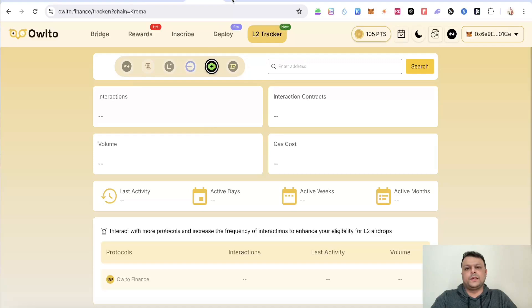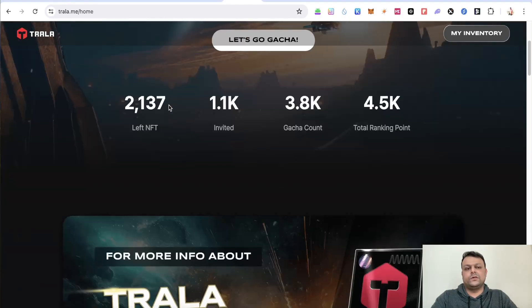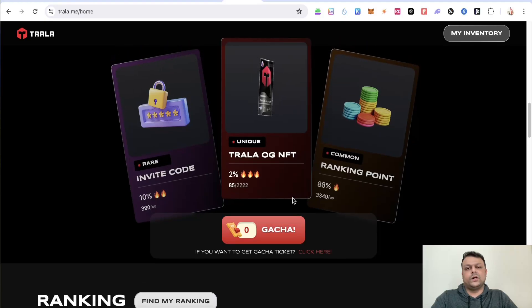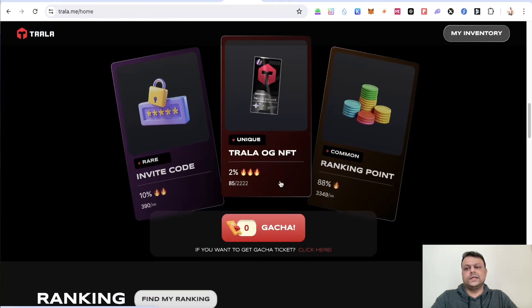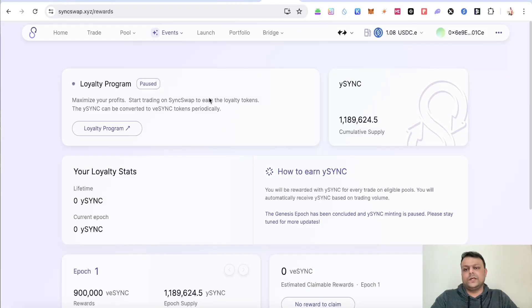The next thing is Trala.me, for which you'll need an invite code. Join their Discord, participate in events, and try to get the invite code. Once you have it, you can get gacha tickets through different events and try to open them for a two percent chance of getting the Trala OG NFT. This is a GameFi platform on zkSync — keep an eye on it.